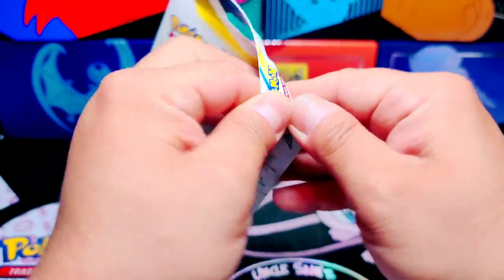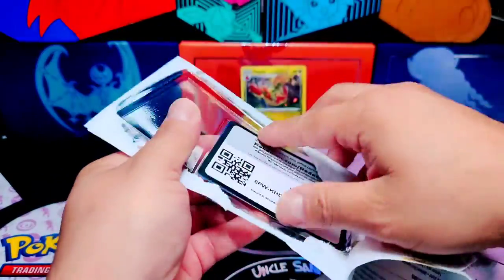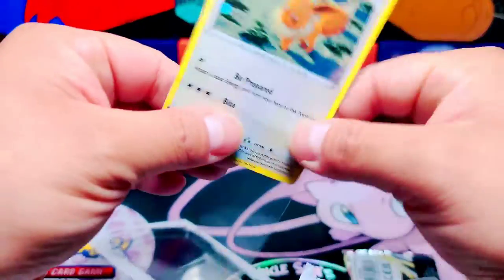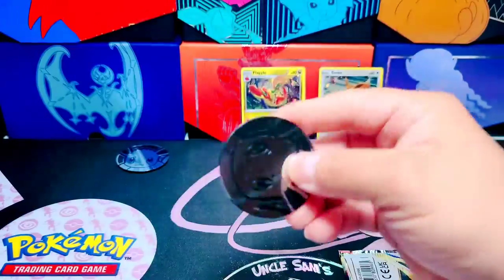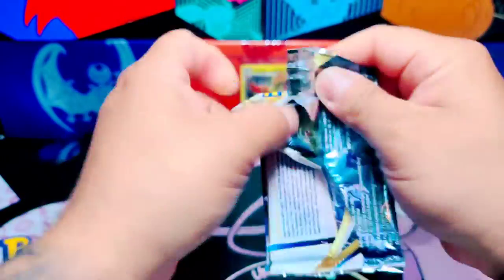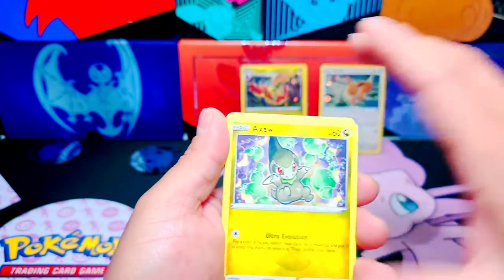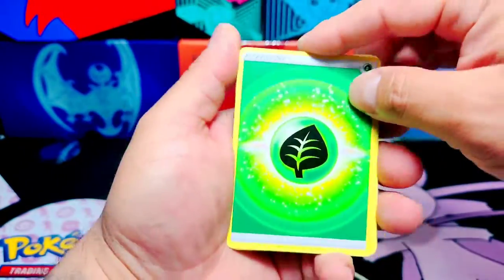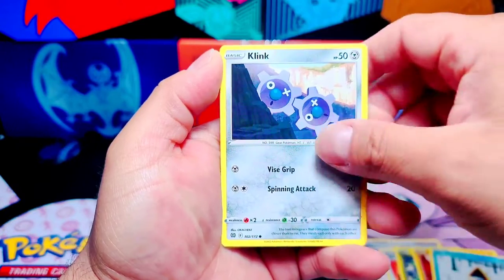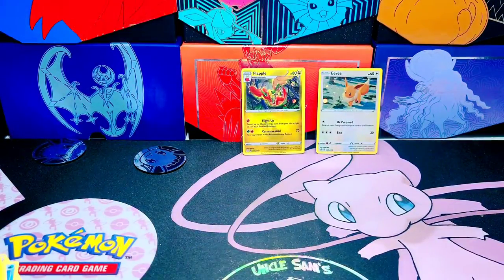Let's jump on to this Eevee blister — hopefully we get better luck or at least a good pull on this one. There's the code card for you guys and this Eevee promo which looks awesome. I like this little holo pattern, it's pretty cool. The coin is another Eevee — added to the collection. We have a Leaf Energy, Flossie, Choice Belt, Axew, Nosepass, Snorunt, Espressing, Klang, Diancie, Pot Helmet, and a Flygon non-holo. Those blisters didn't give us any good luck.